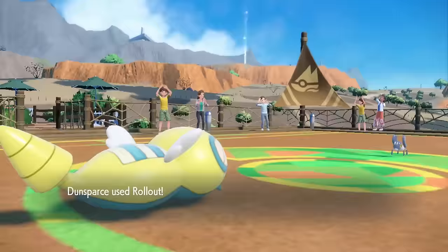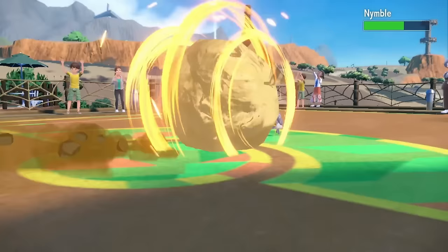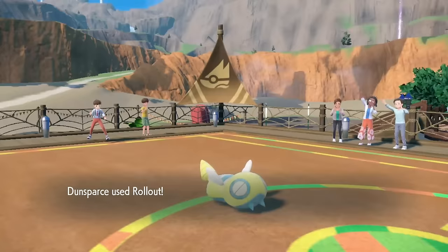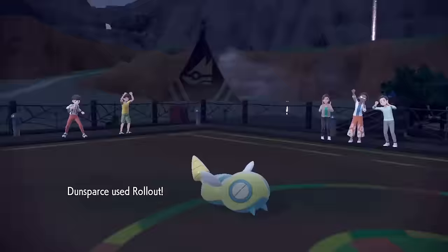Chunky goes for a Rollout on Nymble, doing decent damage, while the bug hits back with a Struggle Bug. The Rollout continues getting stronger and crushes Nymble on the next turn. Tarountula is next, but the Rollout is now just too strong for the spider. Finally it's the Teddiursa, who does a Fury Cutter, but it's not enough, and one last Rollout can exterminate Katy's ace.